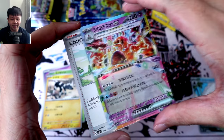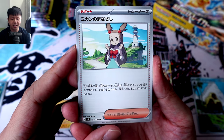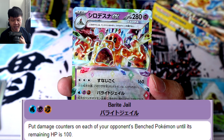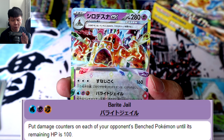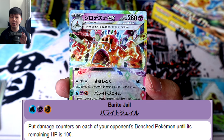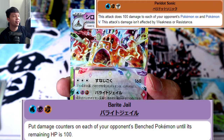Let's hope it can attract another Stellar — and that's a Trainer Card, Jasmine's Gaze. Its second move, Bright Jail, for one Water, Psychic, and Fighting Energy, puts damage counters on all of your opponent's bench Pokémon until they all have exactly 100 HP remaining. That sounds like it combos well with Flygon.